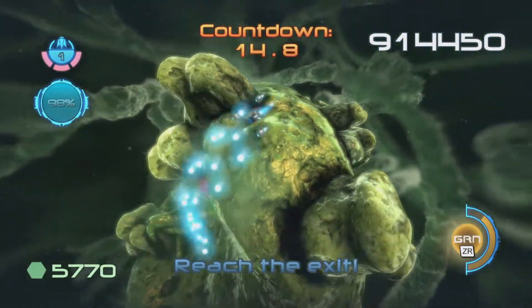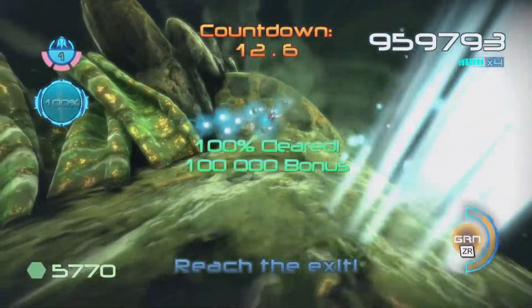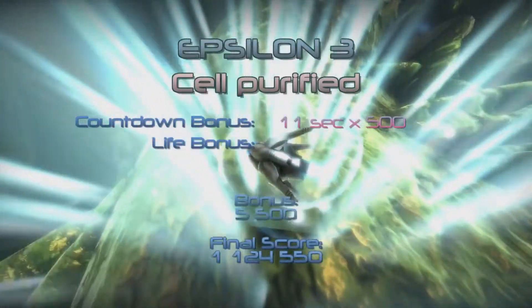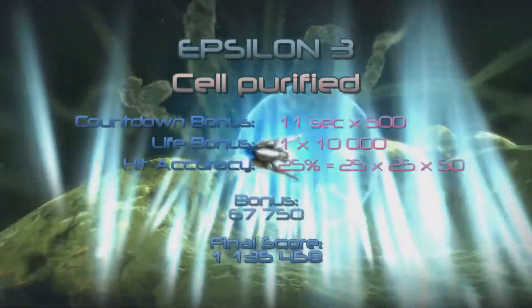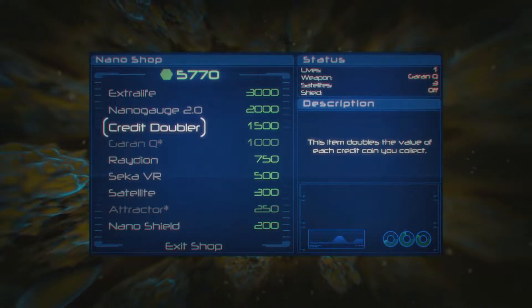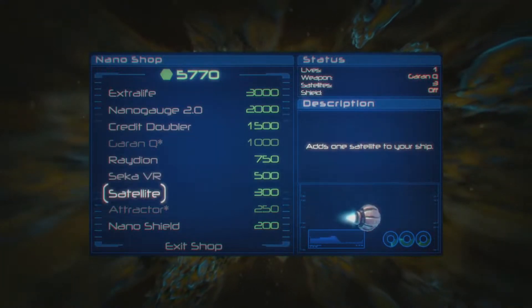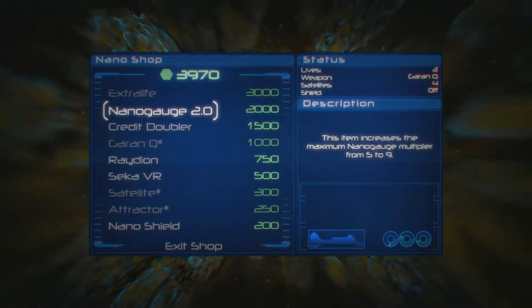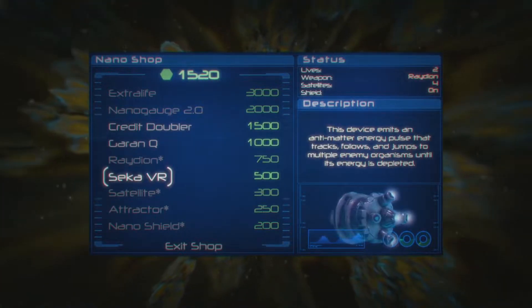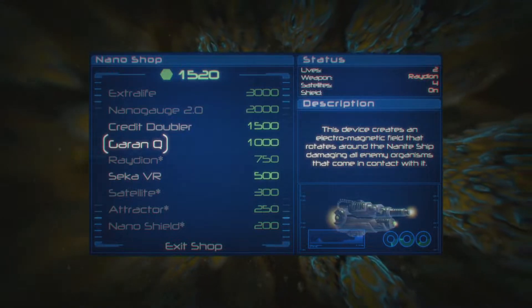Enough of reminiscing — I need to see if I can kill the last enemies. 100% with 11 seconds left — that's the best that we've done so far. Sweet. Give me the points! I think we should get an extra life, maybe. Another satellite, extra life, a shield, and Radeon — and I think that should be it.